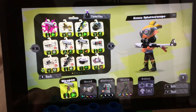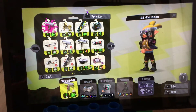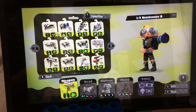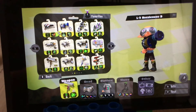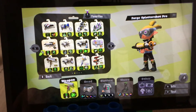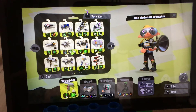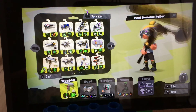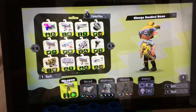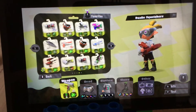Kensa Splat Duelies and Kensa Splatter Scope. The Gal Deco, the Squeezer, the L-3 Nozzlenose — it's called L-Nonsense because it's a really bad weapon. The Forge Splattershot Pro, the Splash-O-Matic, the Gold Dynamo Roller, the Grand-O-Mali, the Glooga Duelies, I think. The Fans — I don't like it, they don't take up much energy.